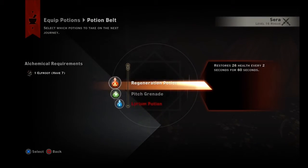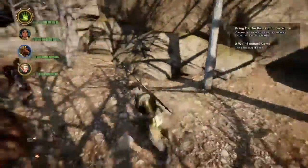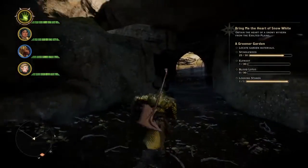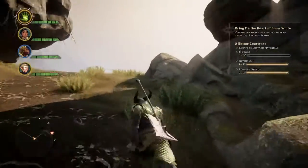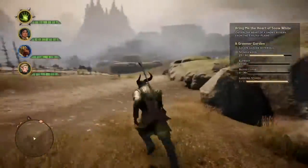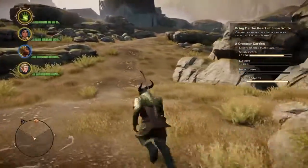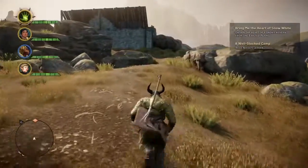Equip potions - let's go with the regeneration. I think we don't need the rush farm. Read Nisha's ledger - I didn't think that was in this area, maybe it is. Maybe we'll do that in another video. For now I'm trying to do this for Vivienne because we haven't really done much with her missions - we've been focusing on everybody else. It might be a quick level up, which might help us. I need to find some elf root. I know we can grow some, but it takes a while to grow.